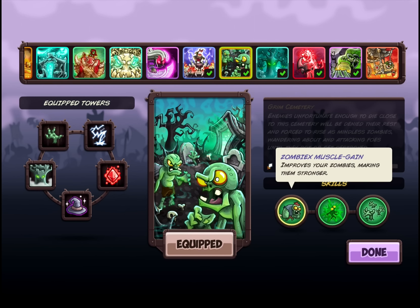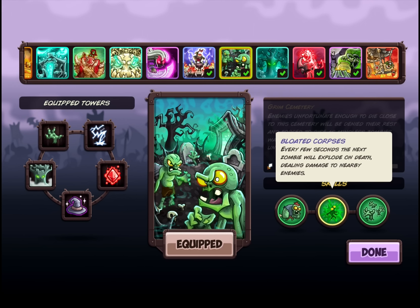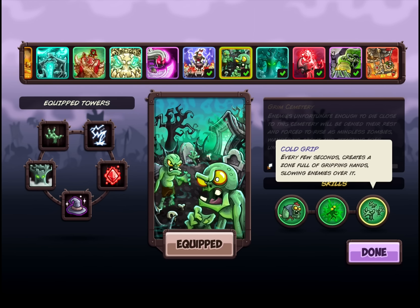As far as our abilities go: Zombie Muscle Gain improves your zombies, making them stronger. We get big, very beefy zombies. We get the Bloated Corpses — every few seconds the next zombie will explode on death, dealing damage to nearby enemies. We always like guys to explode doing group damage. And last but not least, we got Cold Grip — every few seconds creates a zone full of gripping hands, slowing enemies over it. Sort of a nice barracks-style ability, slowing everybody down, keeping everybody in a nice bundle. Combine them with a nice artillery or grouped attacking tower and you're gonna be rocking the game.